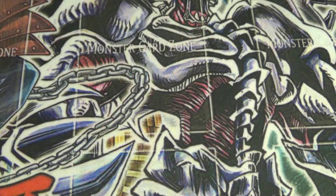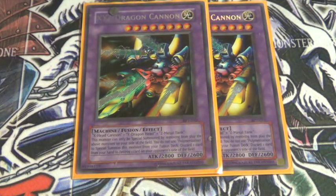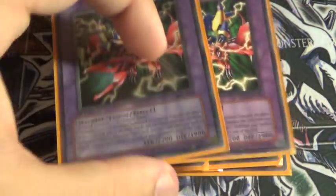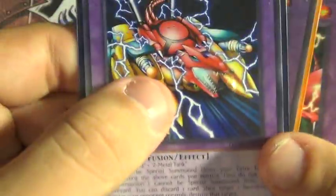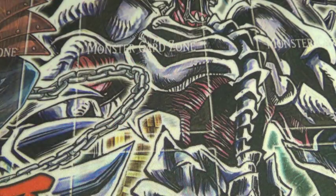That's it for the main deck. For the extra deck: 2 XYZ Dragon Cannon — you don't want to go into that too much, but it's still there. Same thing with the supporting pieces. Like I said, you don't want to go into your extra deck too much, but it's still there just in case. There have been some situations where I kind of went into a rank 4, but I was like nah, I'd already beat them down.